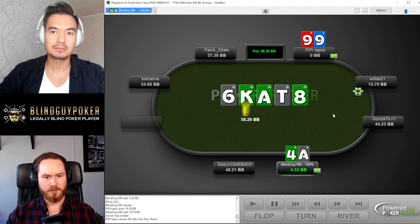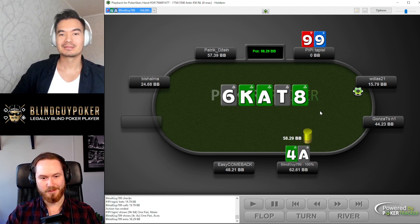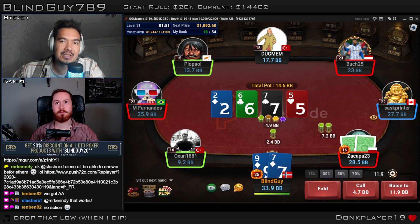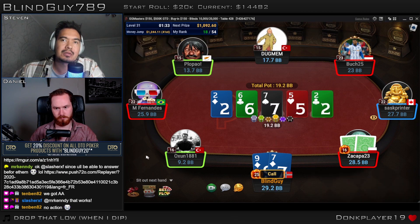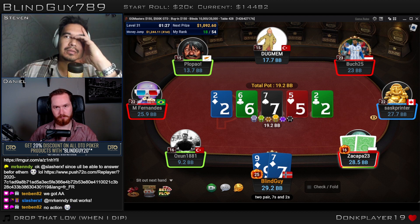Villain turns over pocket nines with no suited cards — ace-four is good! Great call.